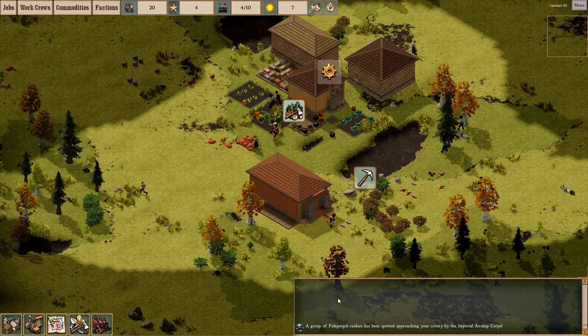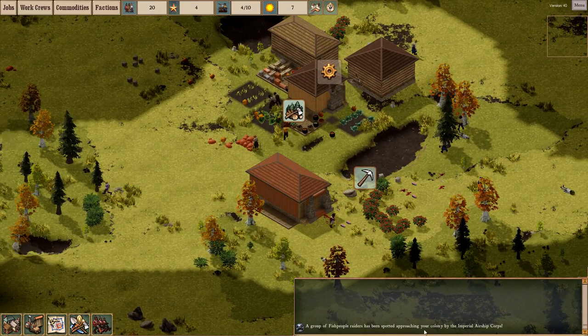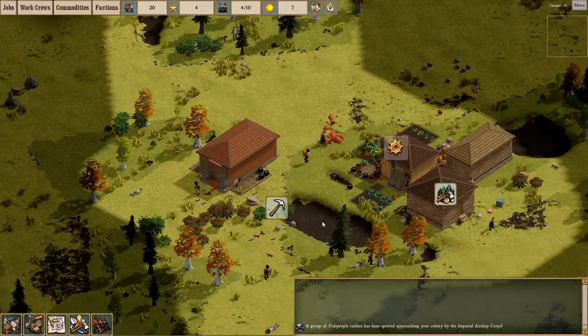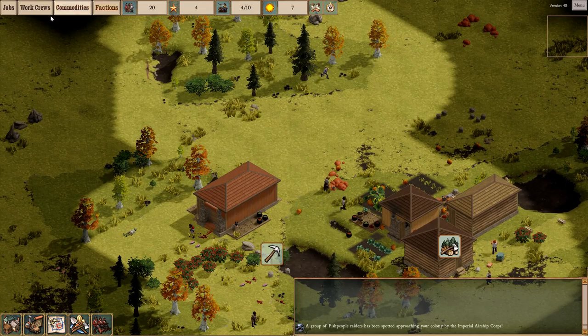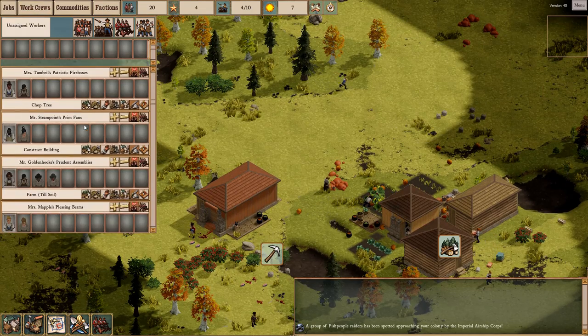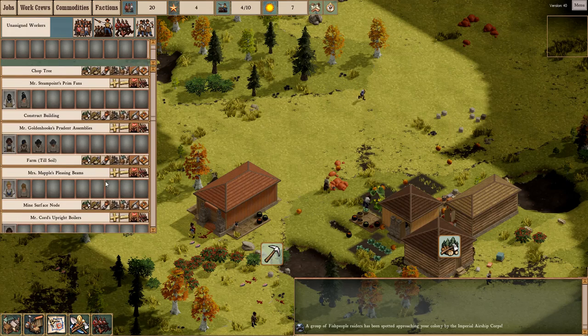So as we see here, what is this? A group of fish people raiders have been approaching our colony. That is not very good. It looks like we have the proud foundings of a little colony so far, but raiders and all is not very good.